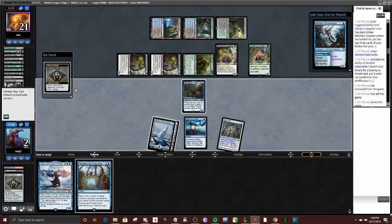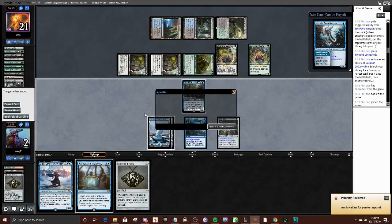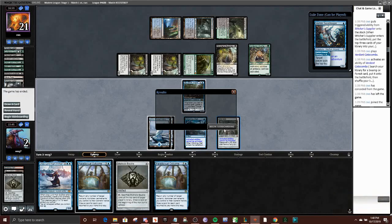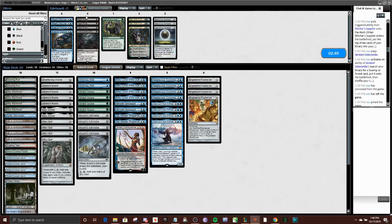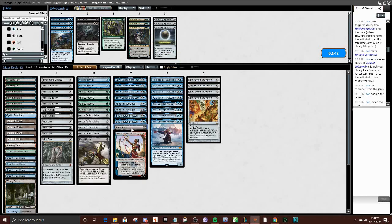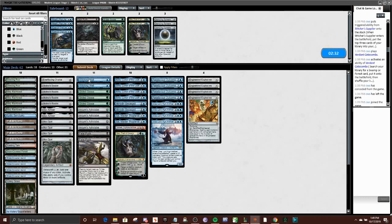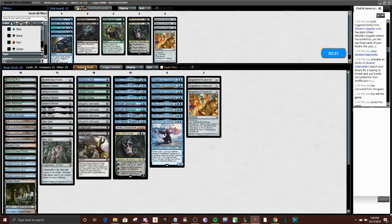Collector Ouphe — alright, that's going to wrap it up. Our opponent has Ouphes, so we're going to need to board in a few answers. We got a couple pushes. Probably don't want all of them — maybe an Oko could be passable. We can trim on a Goose and a Well, and probably another Goose. This is Engineered Explosives' best matchup. I'm going to take a pretty light approach to sideboarding this matchup, still mostly focused on racing.